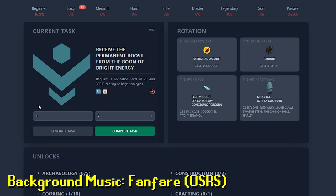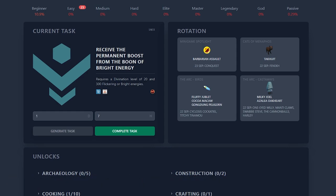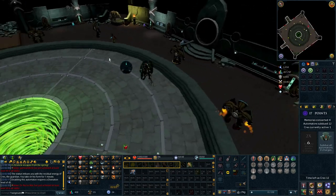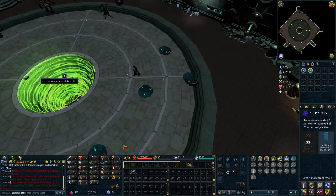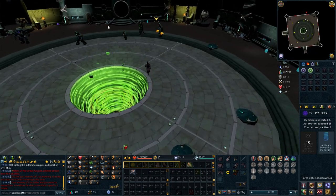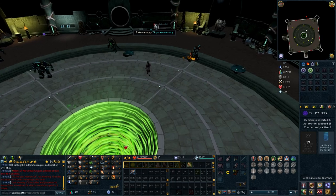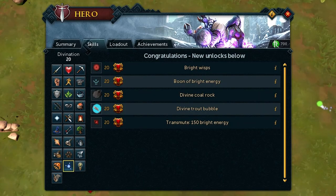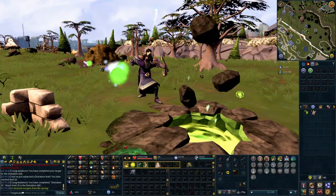Receive the permanent boost from the boon of bright energy. Requires a divination level of 20 and 300 flickering or bright energies. I'll employ the same strategy as last time: get the energies I need, then do a cache for enough XP to get to level 20. Eight levels from a single cache feels good, and I shouldn't get much more experience beyond level 20 getting the remainder of the energy needed. And that's the boon.